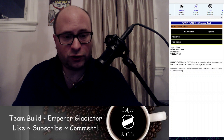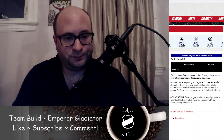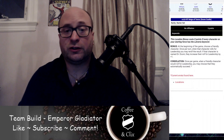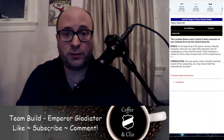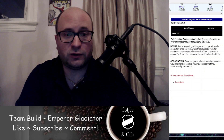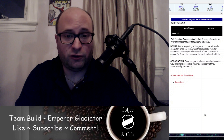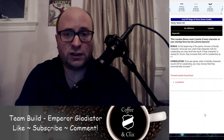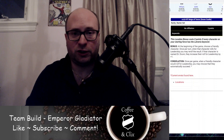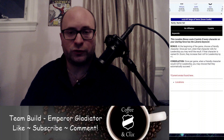With our last 5 points, I picked the Reign of Terror location bonus. It says at the beginning of the game, choose a friendly character; once per turn, when that character rolls for Leadership, you may re-roll the result. We don't have Dr. Doom, but we do have Emperor Gladiator who has Leadership. Being able to roll Leadership twice increases his chances of generating Shi'ar Soldiers, which works synergistically — it gives him Mastermind fodder and helps generate those flag objects.